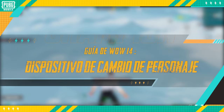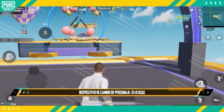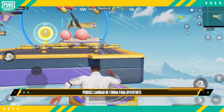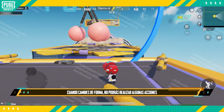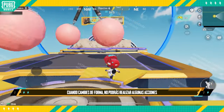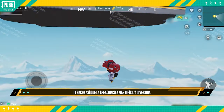World of Wonder Shorts 14: Character Switch Device. By using this device, players can change form to have fun. After changing form, certain actions will be restricted, so it's more suitable as a prank, which can enhance the fun and difficulty of a creation.